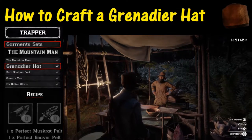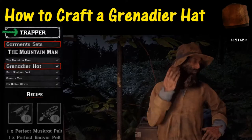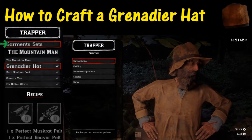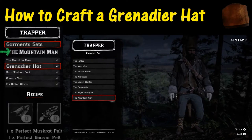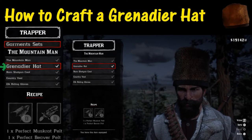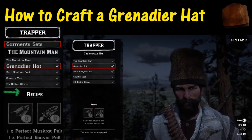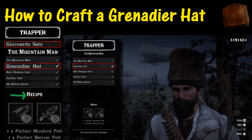Now that we've got that out of the way, we're going to select buy and purchase that hat. First thing we're going to look for is garment sets, and then at the very bottom it's called the Mountain Man. We'll select that and then we're looking at this hat right here. In this case we already own it, however if you're going there for the first time, all you need to do is hit the X button to select the item and you will craft this wonderful hat.